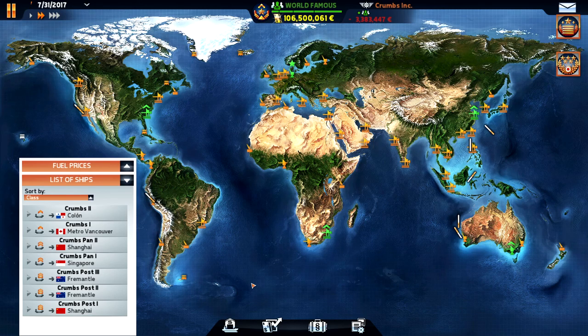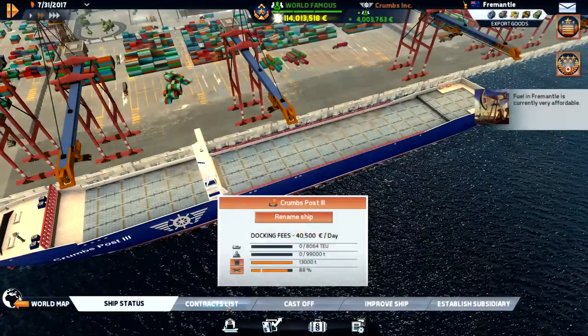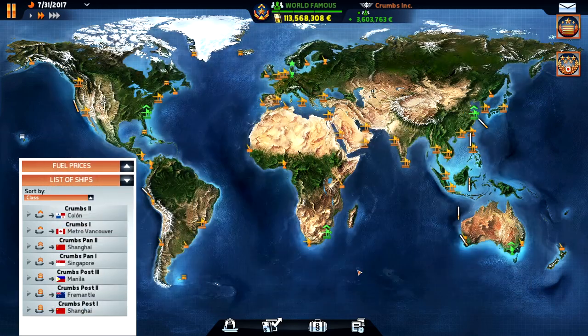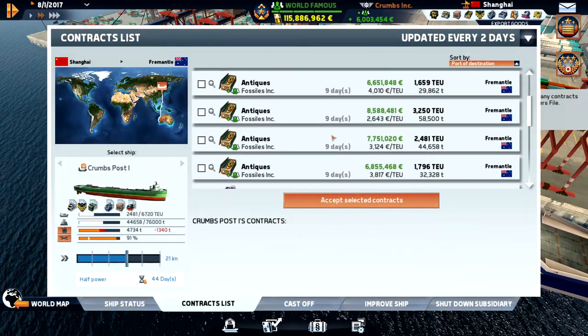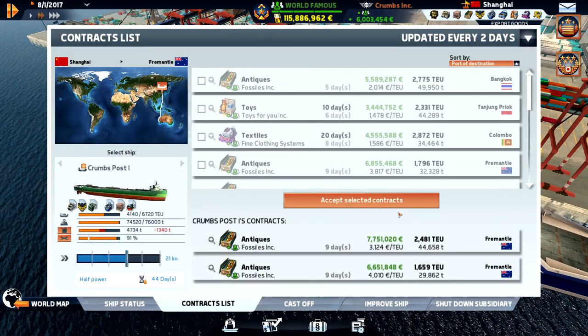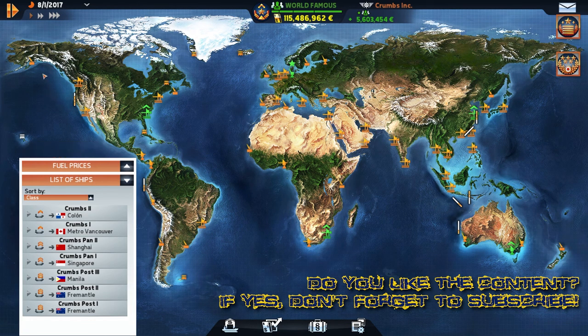Going empty, no cargo, down in Fremantle. Let's see if we can fuel up — Manila, Singapore, let's do Manila. We're in Shanghai — let's grab some nice things here. That is close to maximum weight. Okay guys, it's time to make a cut here. Thank you very much for watching — please come back for the next one when we hopefully finish this contract and start shipping things out to Honolulu.